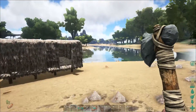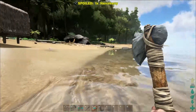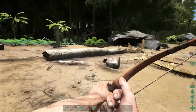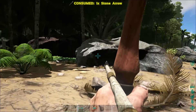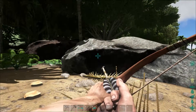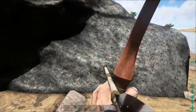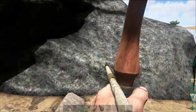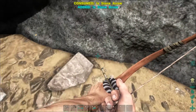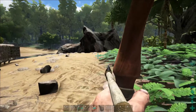Let's get our bow. There we go. Let's put that there instead of the torch. Let's eat as well before I forget, and drink as well. There we go, we're full. Let's grab some more water. Let's quickly practice on something — let's practice on this. How do you fire? What's the fire button? Right click to zoom, but to pull back it's the left click.